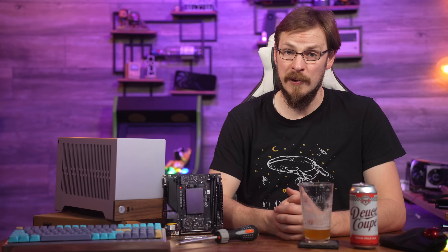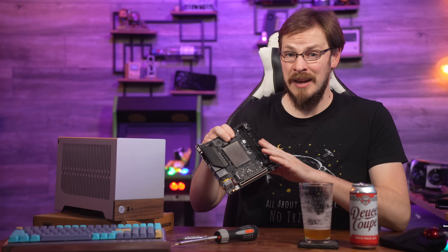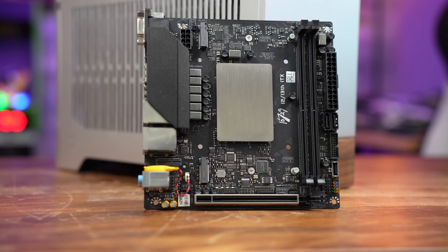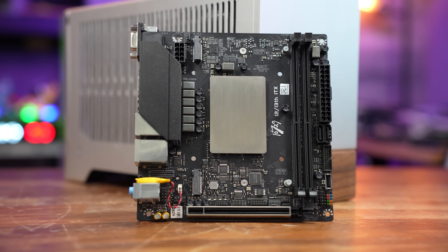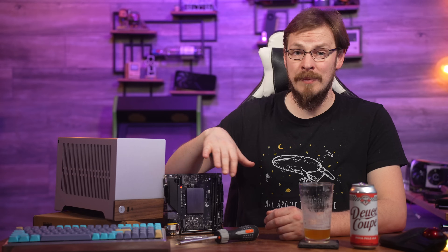In this case, a 4070 Ti Super. The 10729 motherboard with a 13900H engineering sample CPU behind it is incredibly fast, sips on power, and has no trouble powering the latest graphics cards. What more could you ask for in a motherboard that costs just $289 for the CPU and motherboard combined?